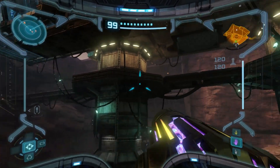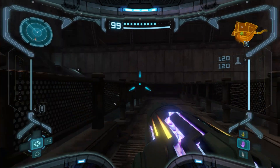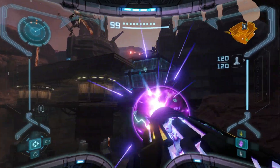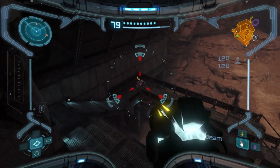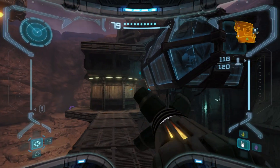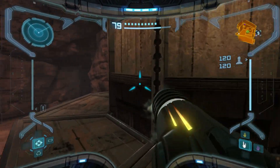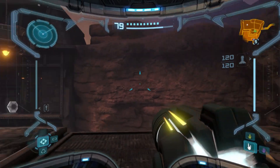Before we move on, there is a missile expansion that we can get here in the main quarry, so I would like to go get that. As you could hear, there are some space pirates around. You can easily use the ice beam and missile strategy for these guys. I'm gonna have to keep an eye out on the missile packs, because I don't know if I got the large missile pack scan yet.